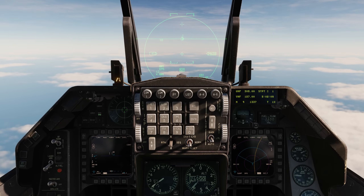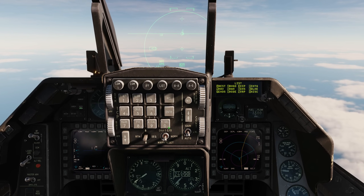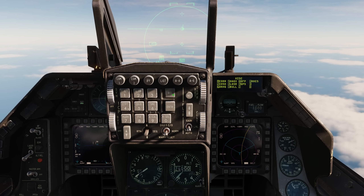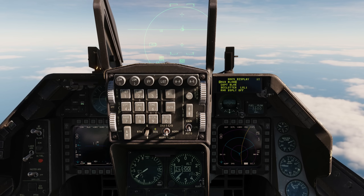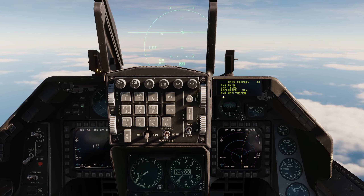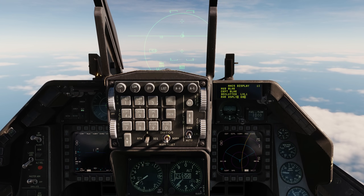To activate or deactivate it, we'll simply go to the list page, then we'll go to miscellaneous, then we'll go to HMCS. Moving the selection down with data entry down, we'll select it to RWR display and we'll hit M-select zero to turn it on.